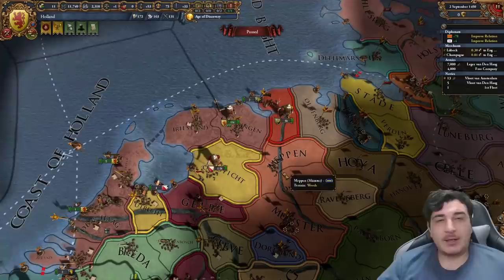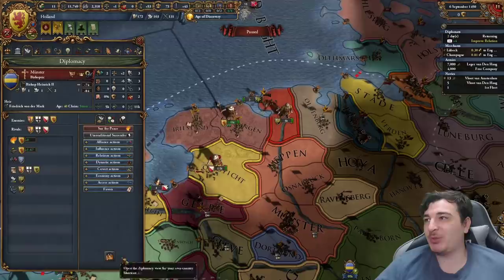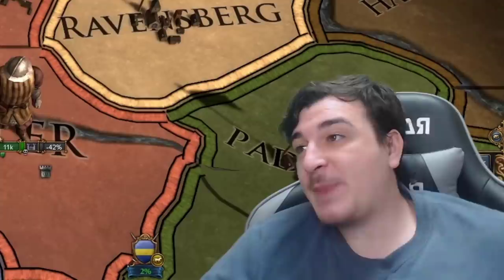Now in the chilling part of the session, we're going to attack Munster with the Humiliate Rival CB. We're doing this because we lack mana points considerably due to our crappy starting 1-1-3 leader. With the Humiliation CB we can get 300 mana points from Munster after winning the war. Plus we're not getting any aggressive expansion this way, so it's still technically chilling.